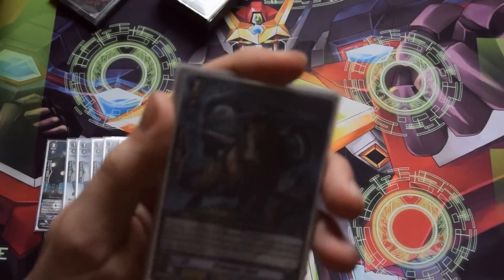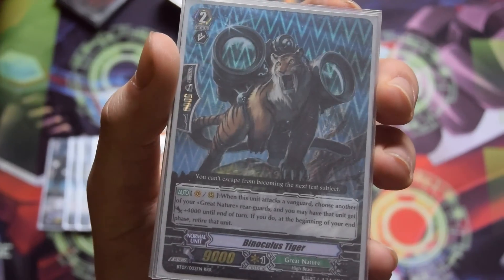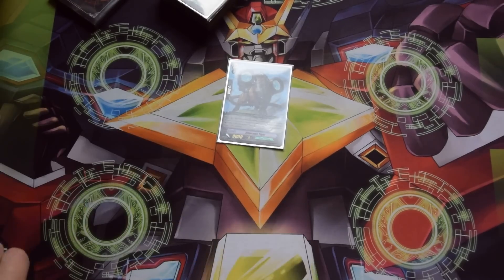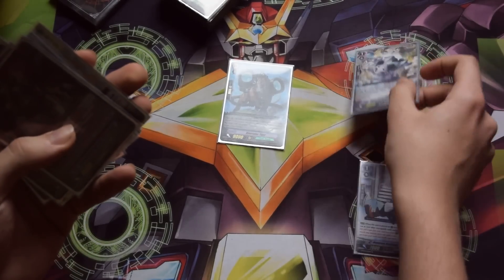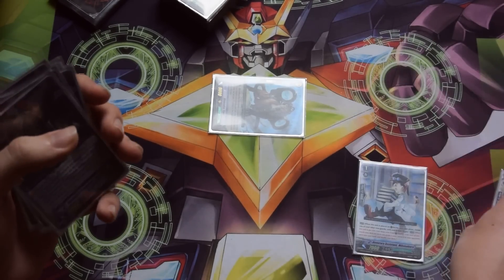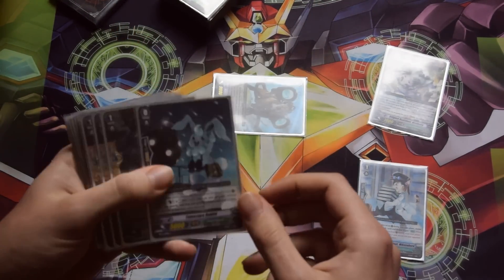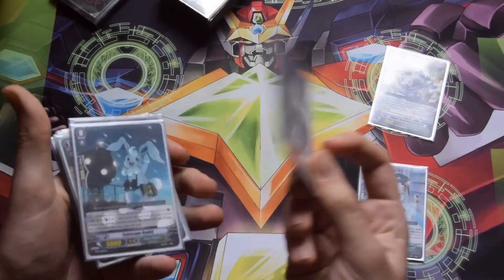Moving on to grade twos — one of the more important ones is Binoculus Tiger. When he attacks on vanguard or rear guard, you can choose one of your other Great Nature rear guards, give it plus 4k, and then it's retired at end of turn. You can ride him on turn two and won't need to use the Telescope Rabbit. For example, ride Binoculus Tiger, call a Mike, give Mini Belly the skill to search a grade 3, and when you attack with Tiger the buff is applied to Mini Belly — at end of turn it's retired and you search a grade 3 through Mike's skill. The Rabbit is just a backup for when you don't get Binoculus Tiger early. We obviously play four.